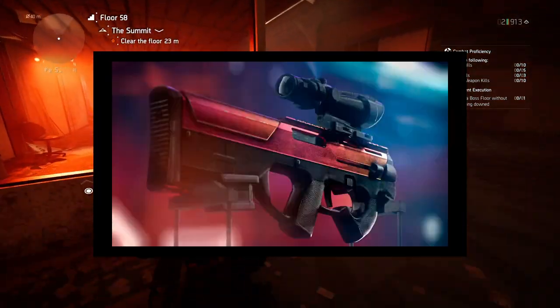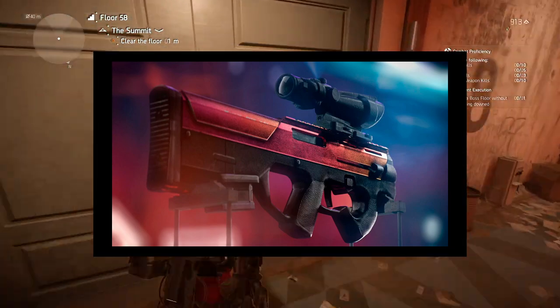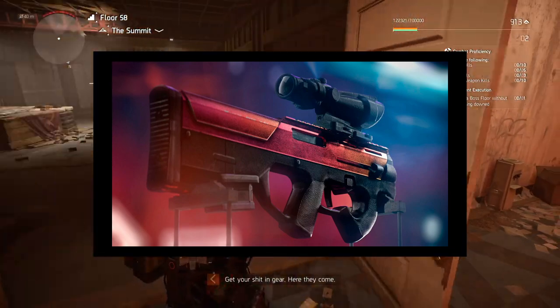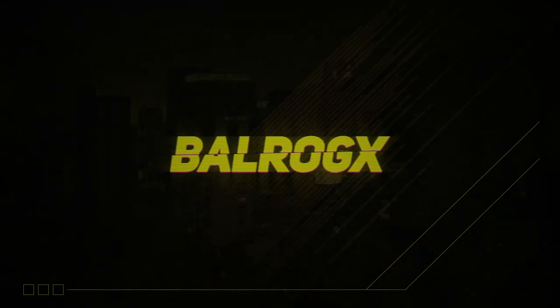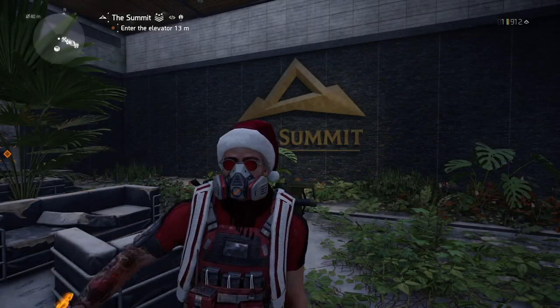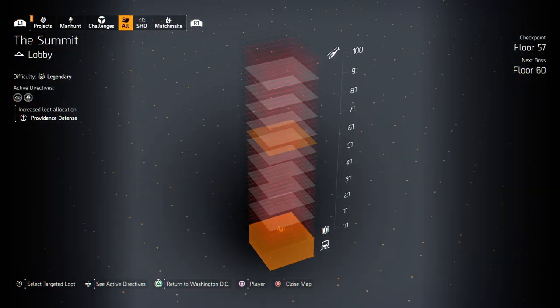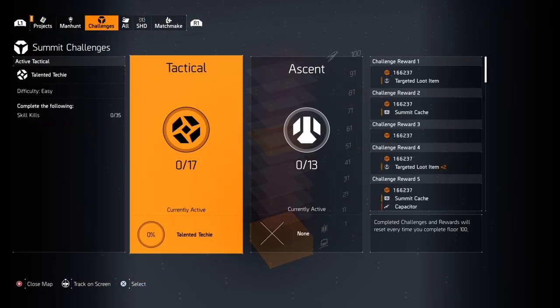If you want to get the Capacitor, the new exotic assault rifle, really fast — like less than 20 minutes — just stick around, I'll let you know how to do it. Hey, what's happening y'all, Balrog here, welcome to another Division 2 video. This time I'm going to share with you how I got the Capacitor really fast.